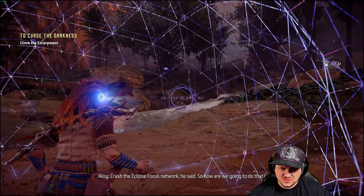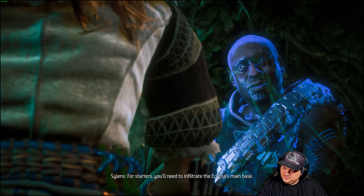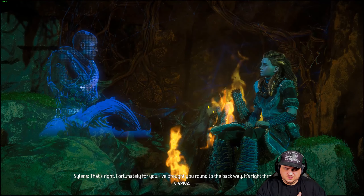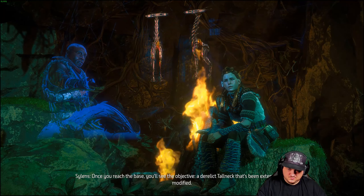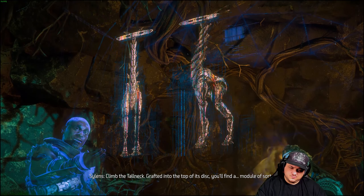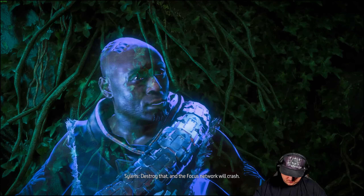How nice of you to finally drop by. Our purpose this night is to crash the focus network. Yeah, tell me the part I don't know. How? For starters, you'll need to infiltrate the Eclipse's main base. Fortunately for you, I brought you around to the back way — it's right through that crevice. Once you reach the base, you'll see the objective: a derelict tall neck that's been extensively modified. Climb the tall neck. Grafted into the top of its disc you'll find a module of sorts — destroy that and the focus network will crash.